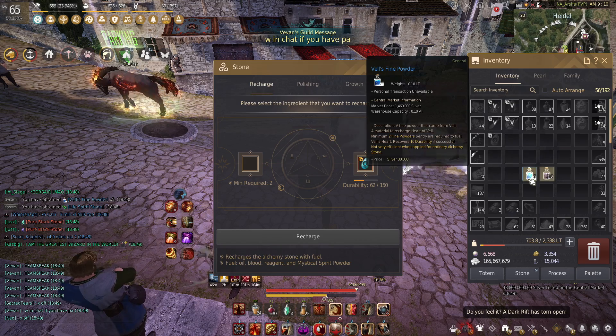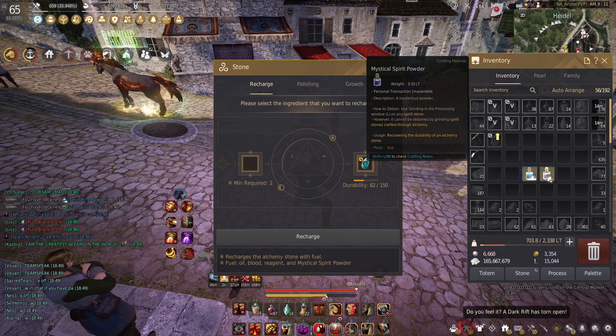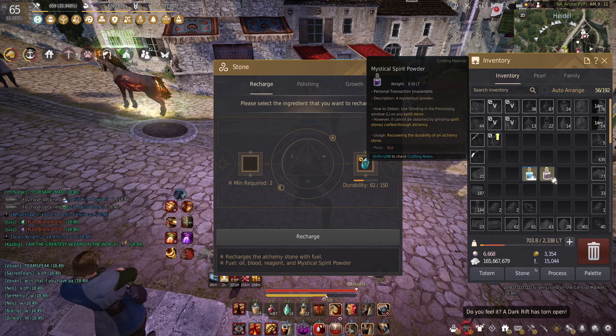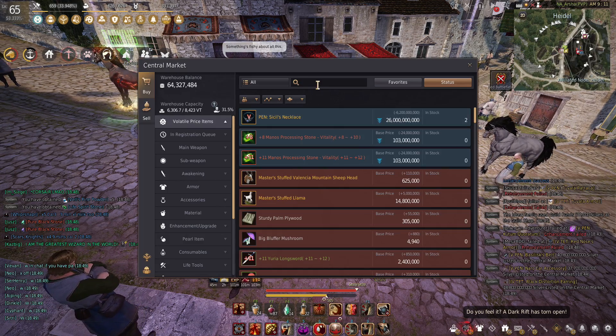If you were to get 30 vel's fine powder it's probably going to cost you around 50 million silver, whereas to get 300 mystical spirit powder it's going to cost you probably around 10 million silver.